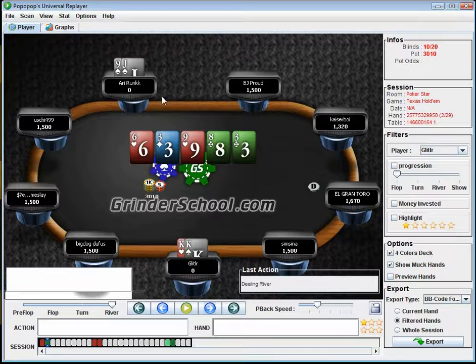So we call every time and he turns over top pair — we take it down and double up early on. What did this guy do wrong? He limped with Jack-nine pre-flop, then called the raise, called the flop, and moved all in on the turn. He basically played the hand about as bad as you could possibly play it. From his point of view it's just a 'setup' where he flops top pair and there's an overpair — but that's why these games will always be profitable.